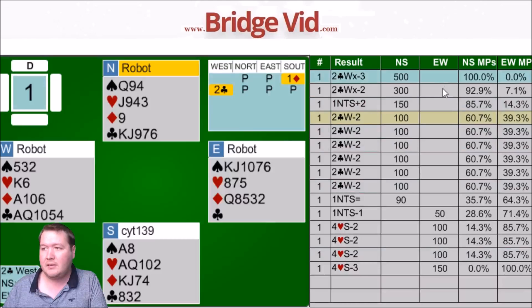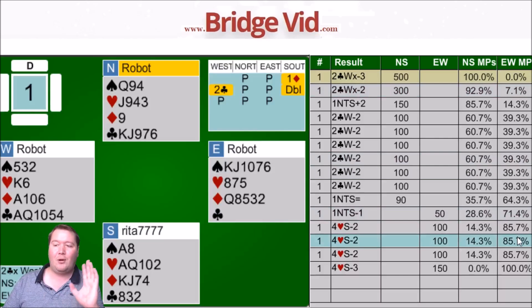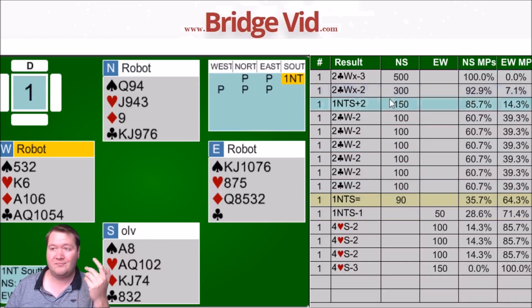Other people came in and bid two hearts, which is just ridiculous. Double is like the only thing with any upside, and that's hoping for this sort of layout which is really remote. Opening one no trump — I considered it but didn't do it. Two clubs down two seems very normal there.